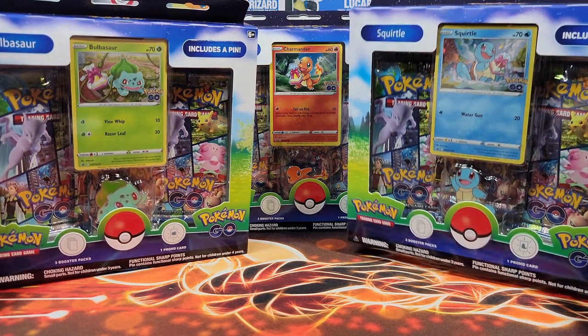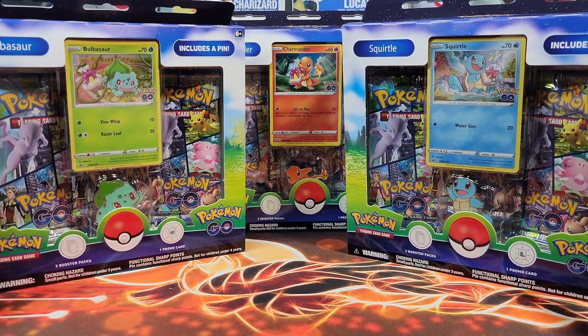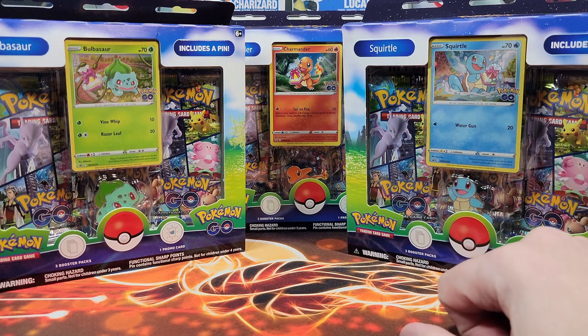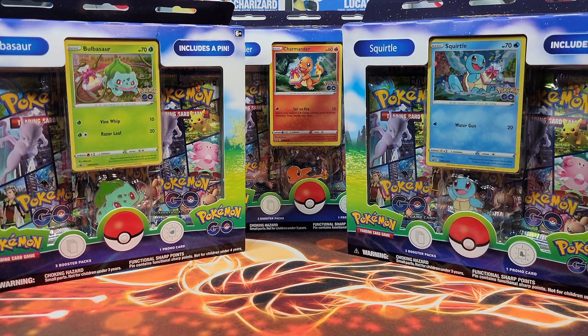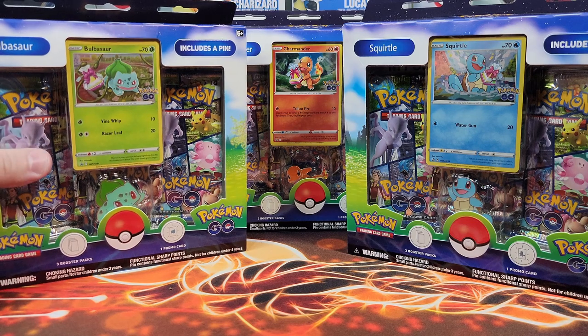Before I start ripping open these boxes, we'll do it one at a time — Bulbasaur first, Squirtle second, Charmander third, and we'll see which one is the best box. Please don't forget to like and subscribe, and be sure to comment to gain an additional entry in this month's giveaway. Now let me fight with Bulbasaur first.